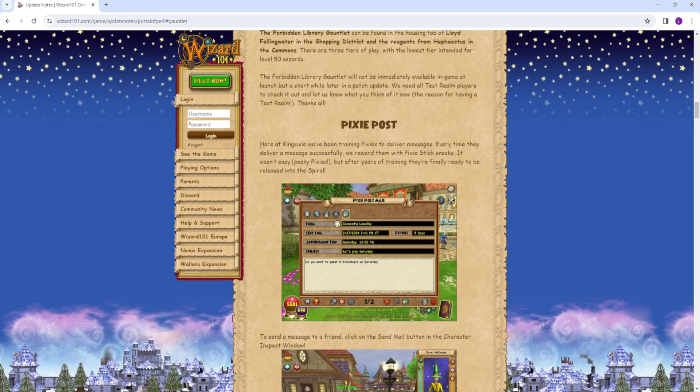Next up, we have the Pixie Post, which is basically a new mailing system. Somebody can send you a message or a friend request, and it'll pop up in the bottom left — like, 'Do you want to quest in Croc?' or 'Do you want to PvP?' I got a couple of those on my stream when I was doing PvP. It's just a cool way to interact with friends and set up meetings or dates in the game, maybe even like a raid. It's a bit easier to do it this way and not having to rely so much on Discord, which I think is great.